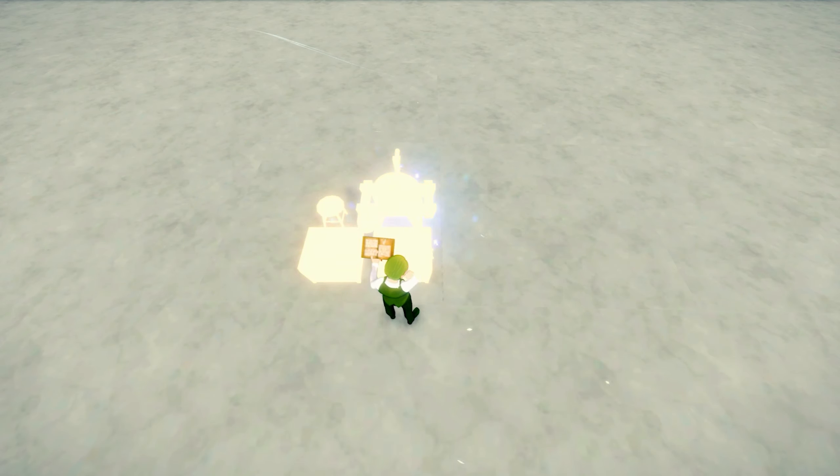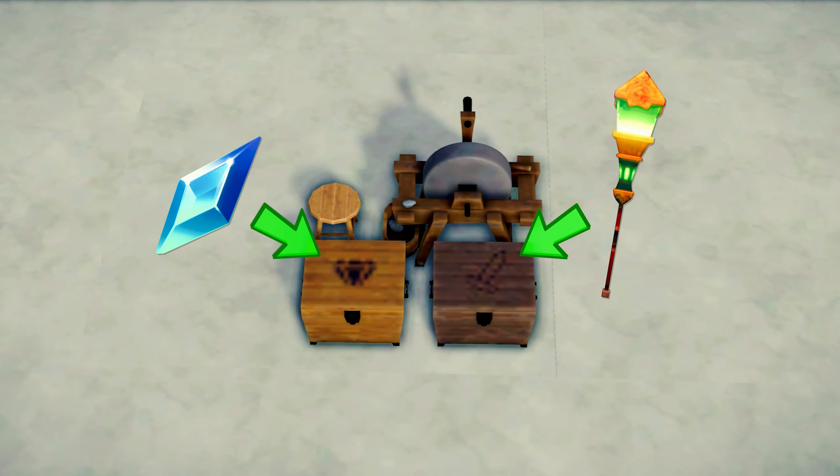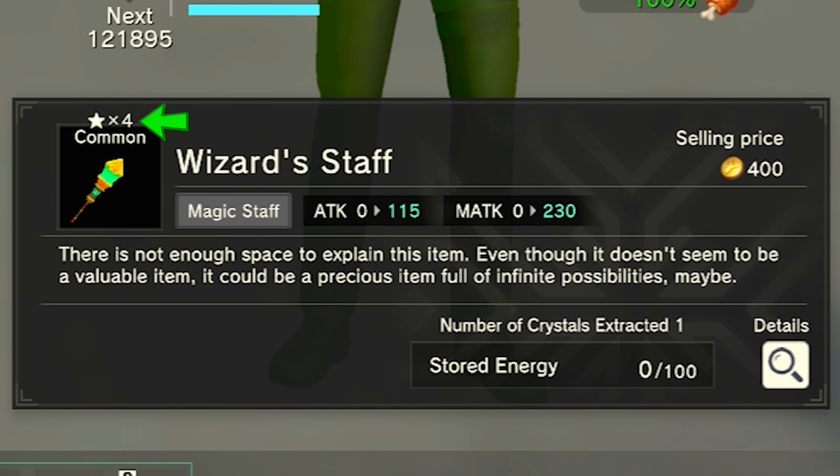Once crafted and placed down, you will notice it has two boxes. The one with the diamond is where our refining stones will go. The one with the sword is where we would place the weapon we wish to refine. Now to know exactly which refining stones you will need, head into your inventory and hover over your weapon. At the top of the image of the weapon, you will notice a number next to a little star.